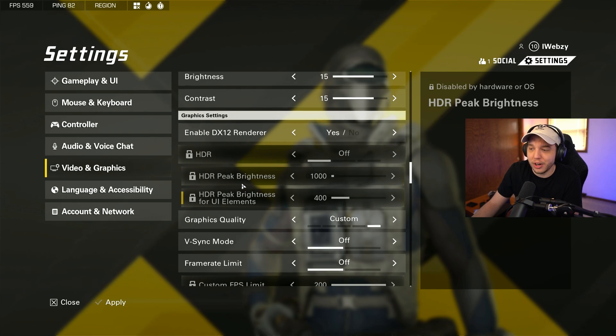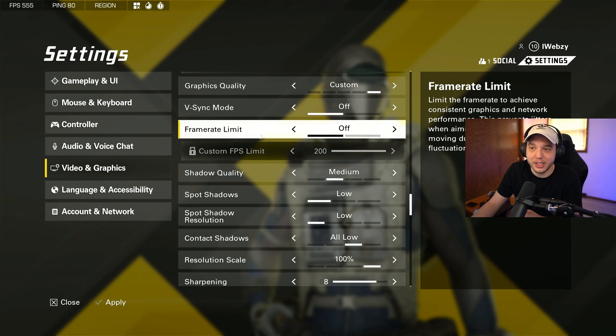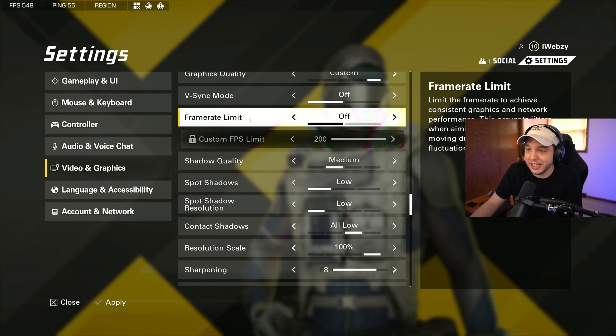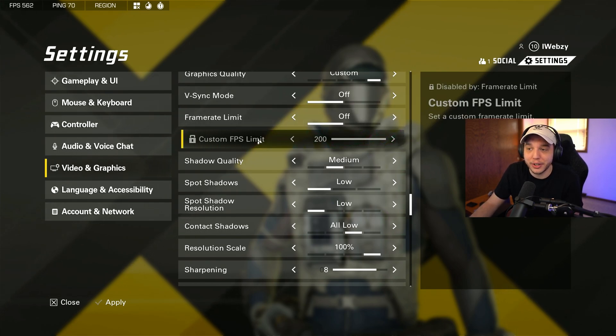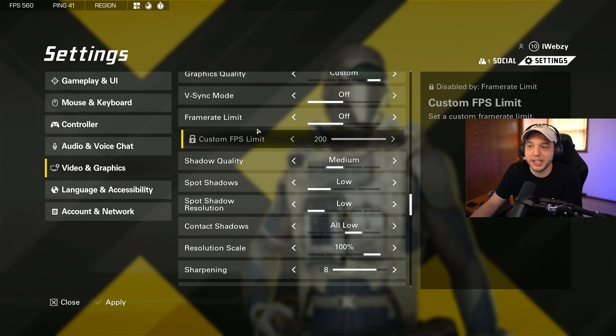Make sure your graphics quality is set to custom for the rest of this. We want V-Sync mode turned off — V-Sync will fix screen tearing issues but at the cost of a lot of input lag and it is terrible; don't ever turn it on in any game. For frame rate limit, I have this turned off because I have a 240Hz monitor and the custom FPS limit only goes up to 200, which is unfortunate because I'd prefer to cap my FPS at 240 to make the game a little more smooth, but I want to take advantage of the full refresh rate of my monitor.